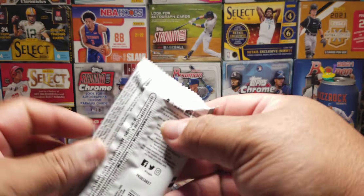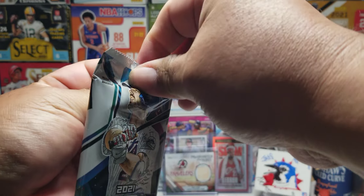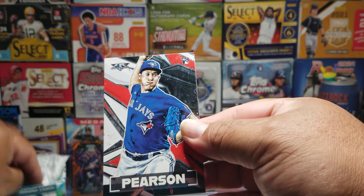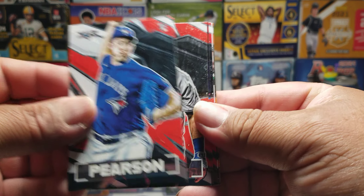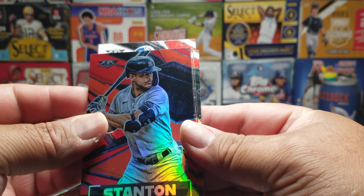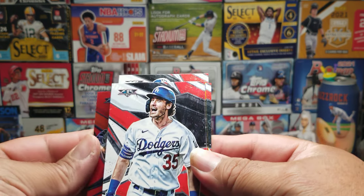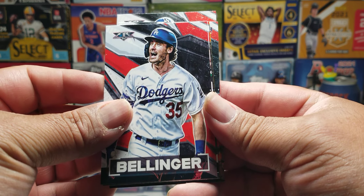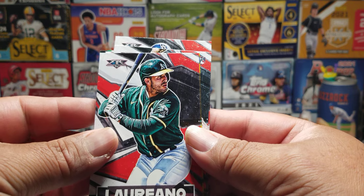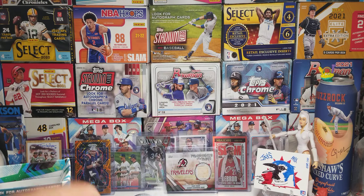Let's see what the third pack has. That Pearson rookie. Max Muncie, Carlos, and Tonton — cool looking card. Cody Bellinger. Remy Lorado, let's go, and Fraser. Not too shabby of a pack.